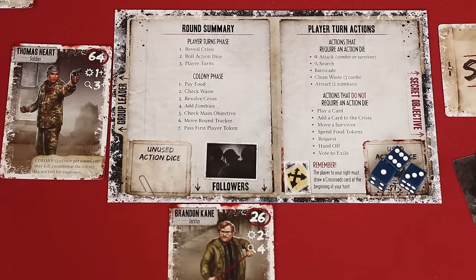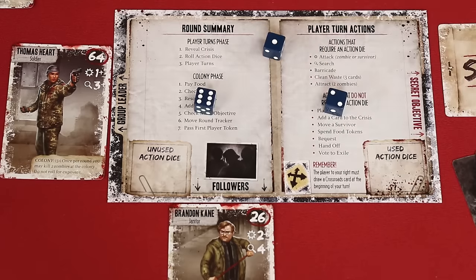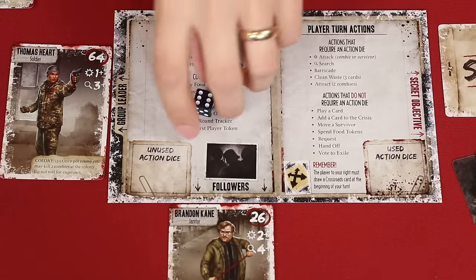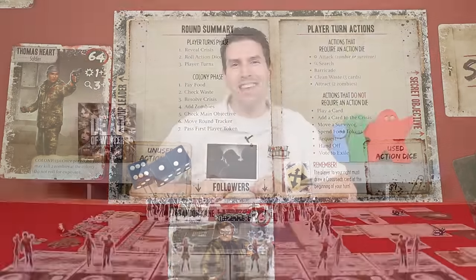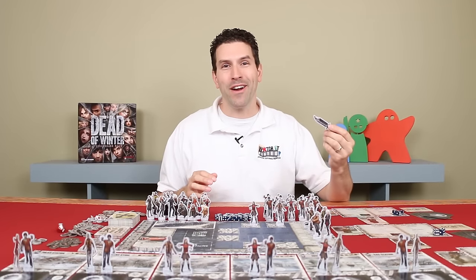Now all players ensure they have the correct amount of dice — you always get one plus an additional die for each of the survivors in your personal group. That's why at the start of the game you have three dice. In future turns you may have gained or lost survivors, so now is the time to adjust your die pool. All players roll their action dice and place them in the unused action die space of their player sheet. Now players take their individual turns starting with the first player.